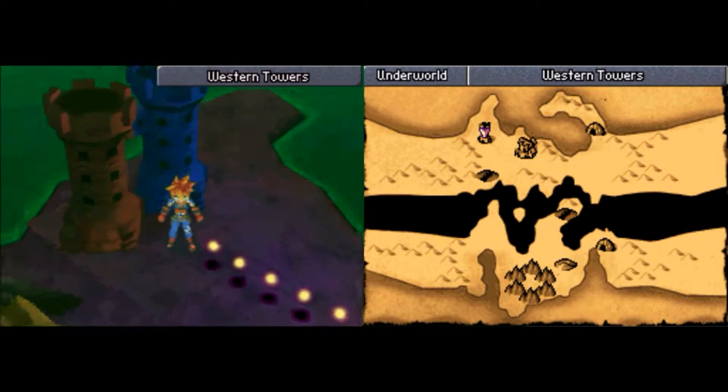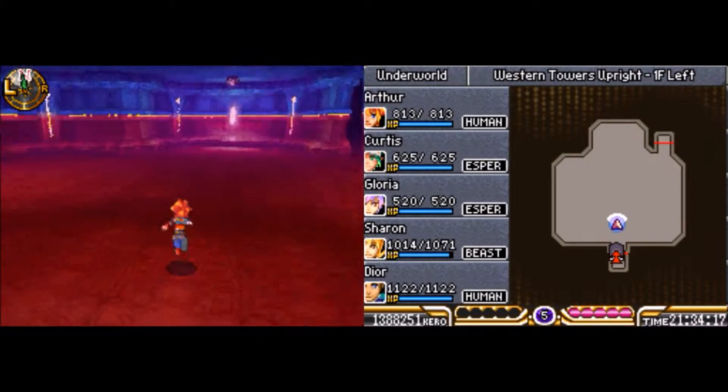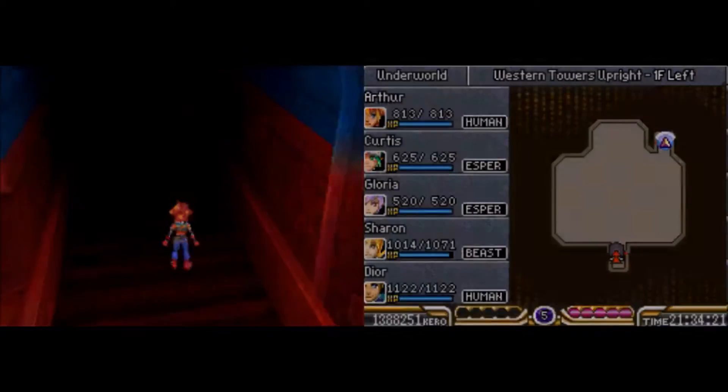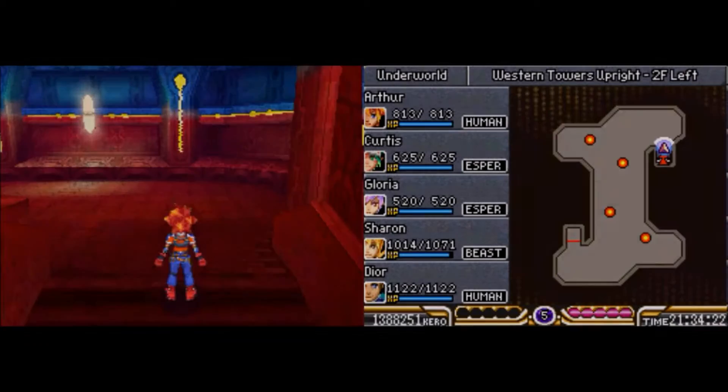Hi there, this is David, and welcome back to Little Space Saga 3! Today I am in the Underworld and we're going to be going into the Western Towers. It's quite strange — it's red and blue and kind of weird-looking.